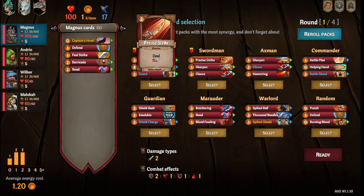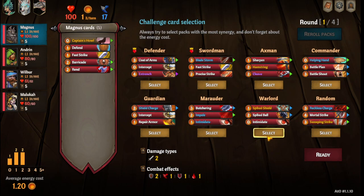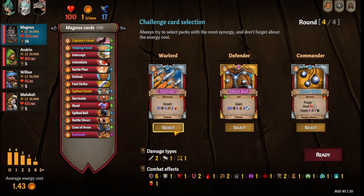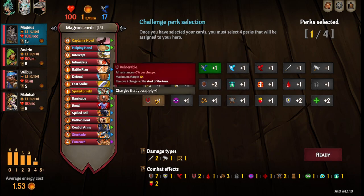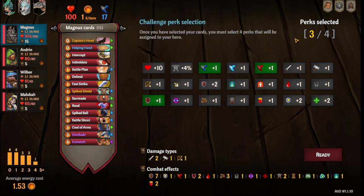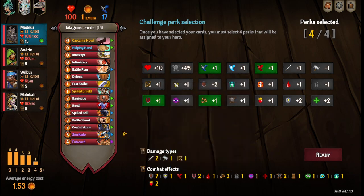Let's go over and draft all the decks on the actual thing and I can show you what traits I pick too. The first thing we're gonna do with Magnus is re-roll and pick up the Warlord, Defender, and Commander packs — we're gonna grab the Stockade. For traits, I usually go Speed — probably don't need it but we'll pick it anyway — Vulnerable Charges, Slow because of the Captain's Howl, and then I picked Thorns because I like the extra damage for the Stockade.